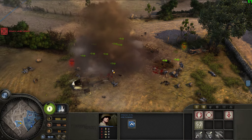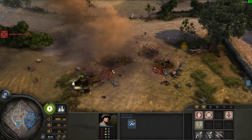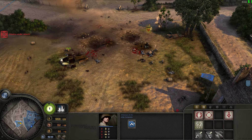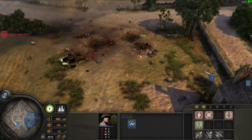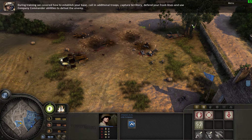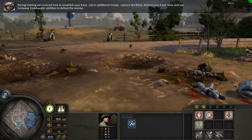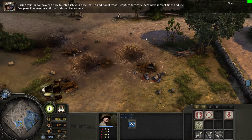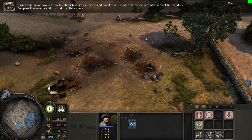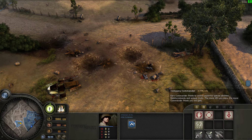Enemy unit down. Stand down — section is clear. Well done. During training, we covered how to establish your base, call in additional troops, capture territory, defend your front lines, and use company commander abilities to defeat the enemy. This completes base operations.